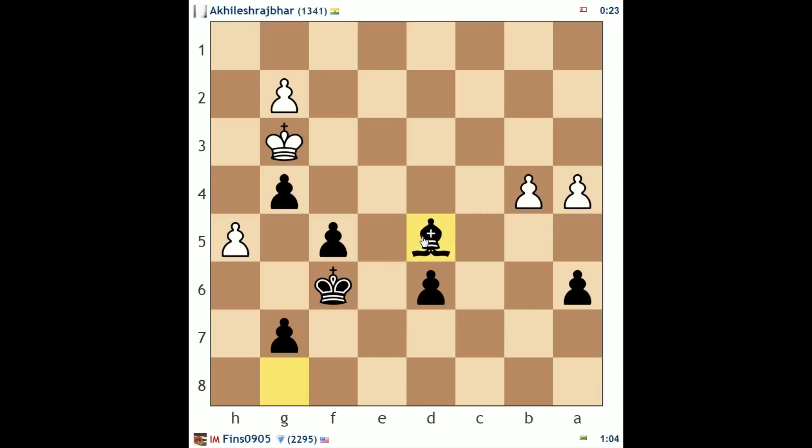He's down way too much material. My bishop will always control the path of his pawn. After this I can play my king to g5 and maybe play f4 check or gobble his h-pawn. He's down to 10 seconds now. Looks like he's going to flag.